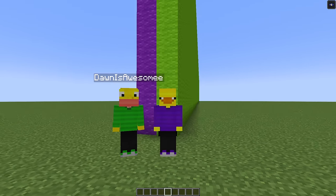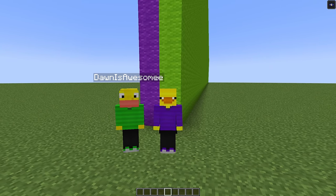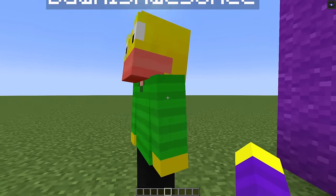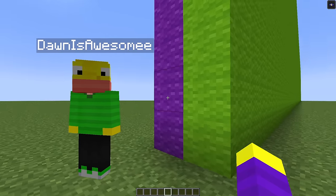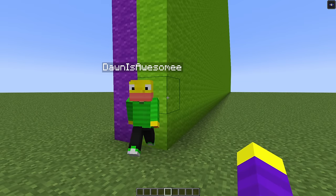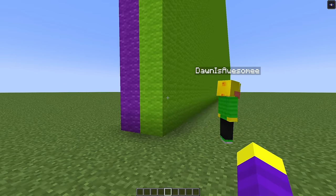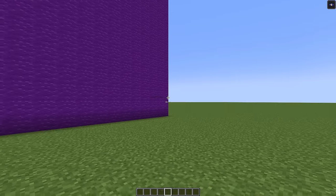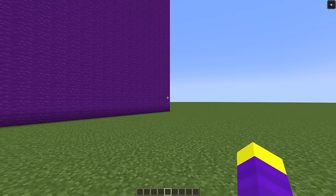Today we are going to be building the best security tunnel. We have 10 minutes to build it. Which side do you want? The incredible purple side or the green side? I'm going to choose the awesome green side. And I'm going to get the purple side because purple is a way better color. You're definitely going to lose.